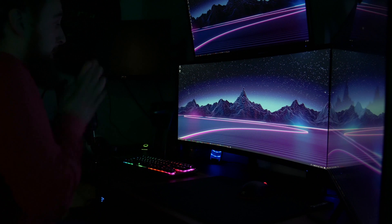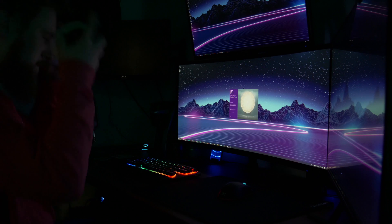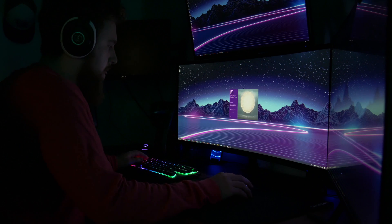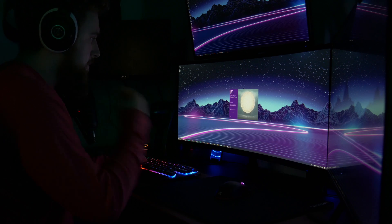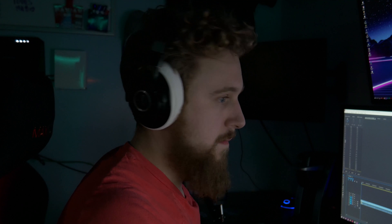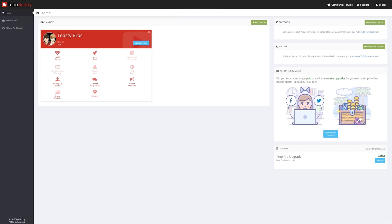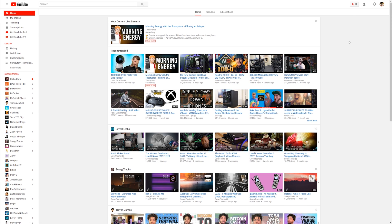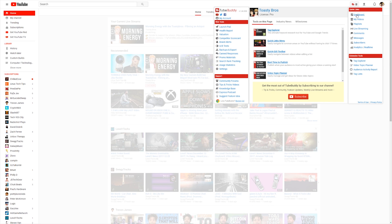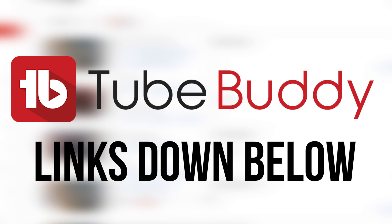As a creator, creating content is almost second nature. Once the idea hits my mind I almost go into autopilot doing scripting, recording, and editing until it's complete. However, getting it seen on the crowded space that is YouTube is a whole other challenge. With TubeBuddy though you get access to a wide range of tools like tag optimizers and search ranking results to help you optimize your content to succeed on YouTube. Click the link down below to learn more.